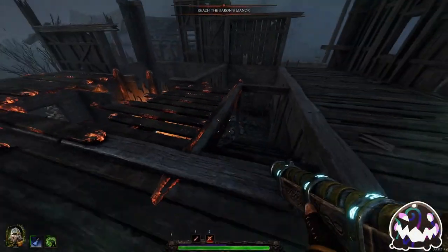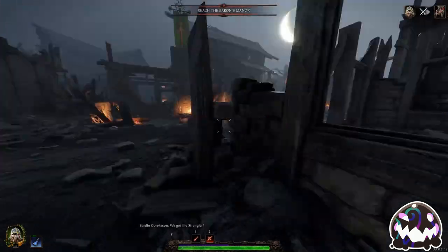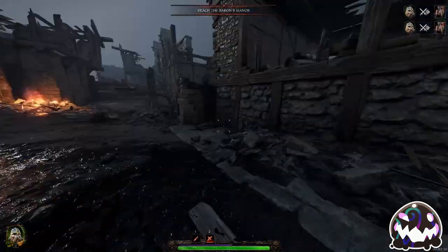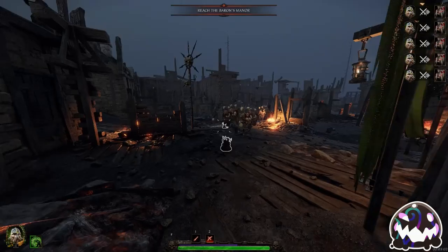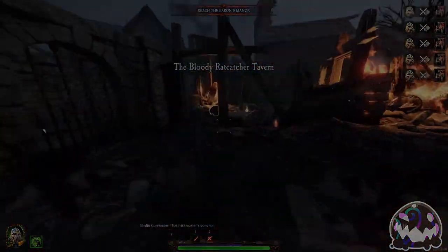I'd wager that the three disablers present in Vermintide are the biggest causes of party wipes in Vermintide as a whole, and because of that, I'm going to go over how you can dodge each of these disablers with ease. As usual with Vermintide, it does take some time to learn the muscle memory, but once you do, you will gain a massive advantage over your enemies and will be able to avoid some of those unnecessary wipes.